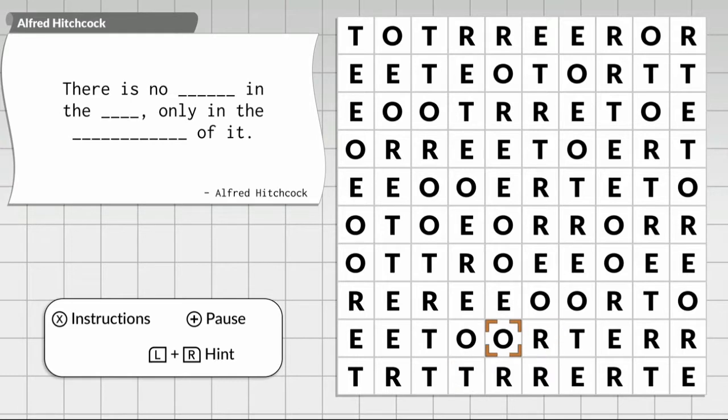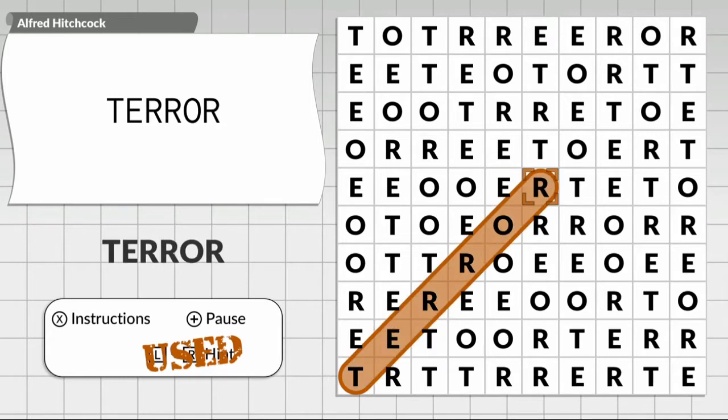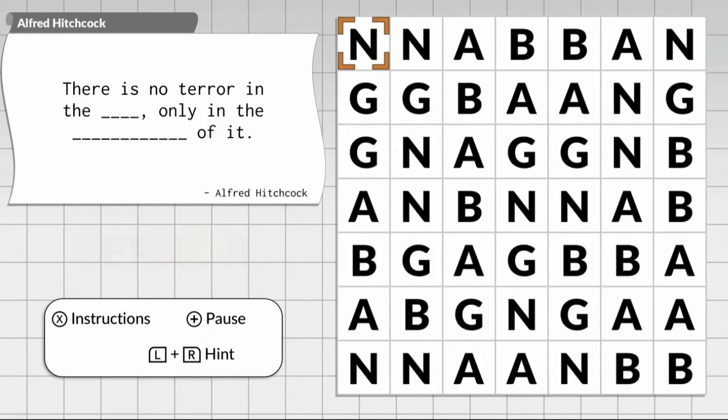As you can imagine, this gets very complicated and very difficult, as many of these puzzles require you to recall knowledge rather than just find words on screen. Thankfully there is a hint feature for all modes. For example, the word maze by default has you guessing what words are in the maze, and the hint reveals them, whereas some guessing game modes only give you the first letter of each word, so those stay really difficult if you're not familiar with the subject matter.